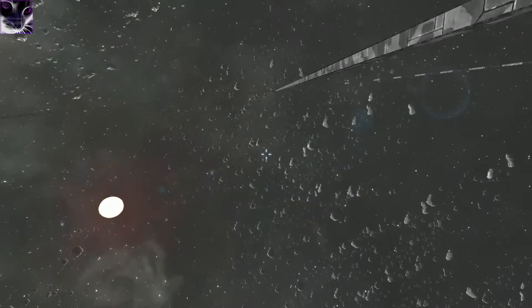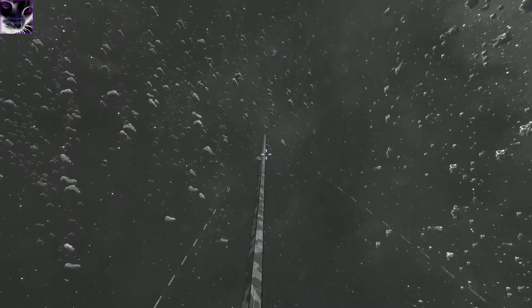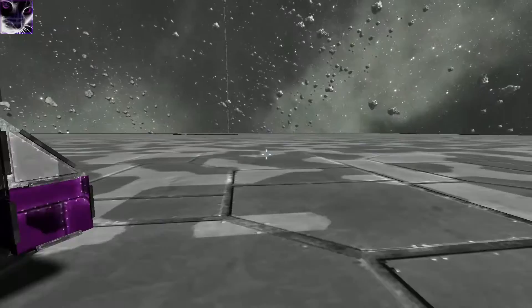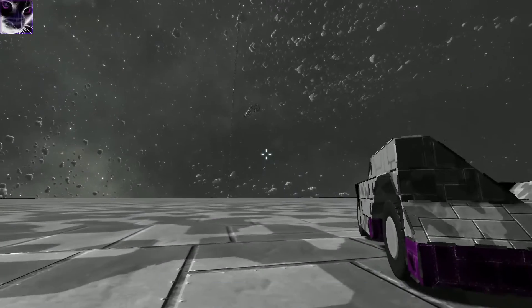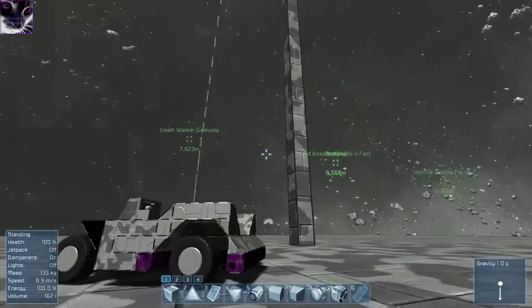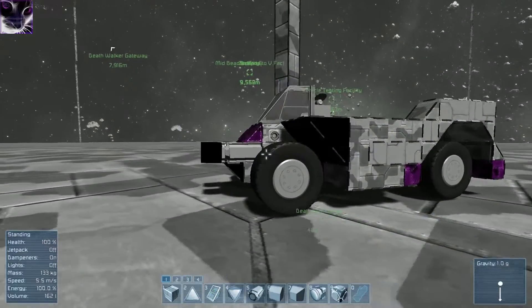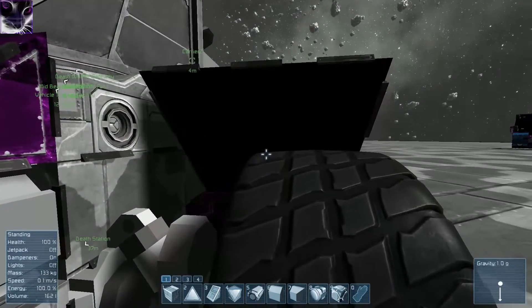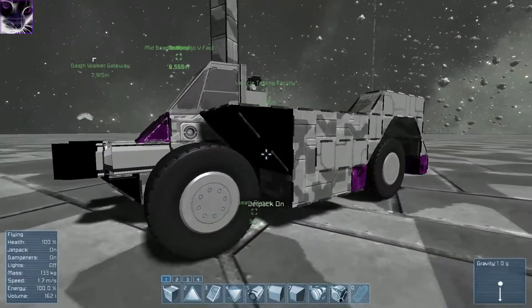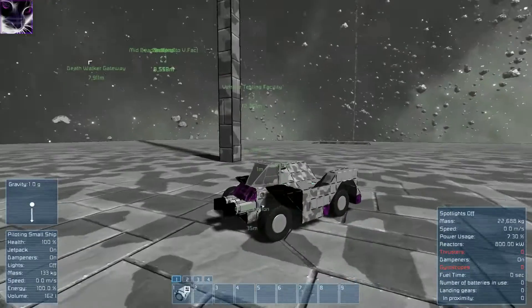This is my dead station which is supposed to be a dead star but I haven't really completed it. As you can see there's the frame - it's massive. I have two more stations: one is in there, the gateway and vehicle testing facility is there. Even though I built the vehicle in here. I'll show you this vehicle first and then I'll show you how to build one.